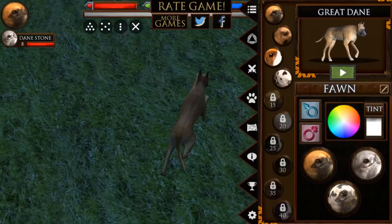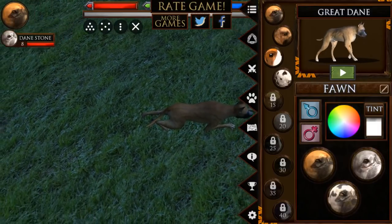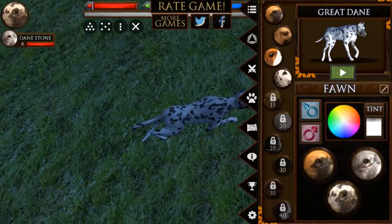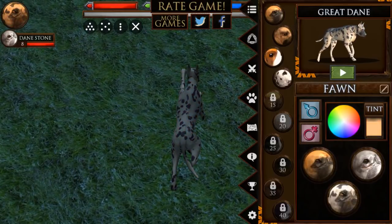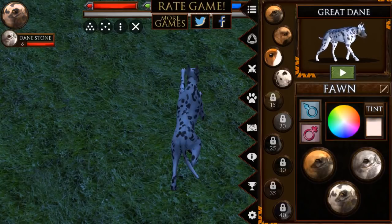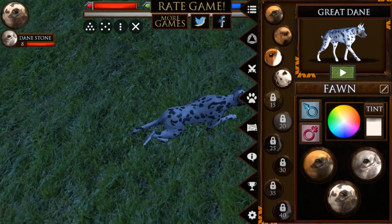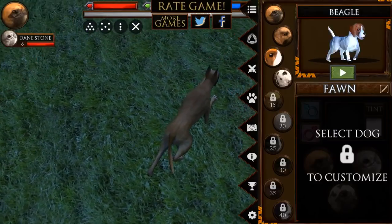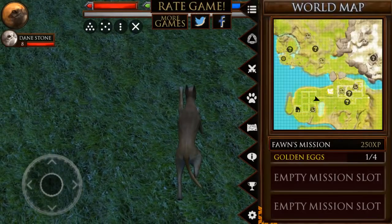We've unlocked the merle coat - oh my goodness, I'm so excited! I can't wait for Fawn to have a merle baby. This is actually harlequin, by the way. My dog Zoe was actually a silver harlequin - or silver merle as they're called - so she looked a lot like this, with really silver fur and black spots. I'm super excited to be able to have a silver merle Great Dane. Fawn is going to remain fawn colored, and then we'll start adventuring in different places next time.